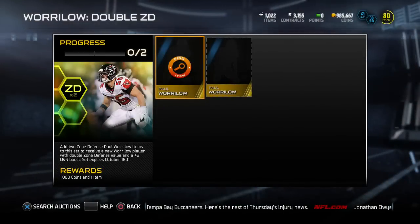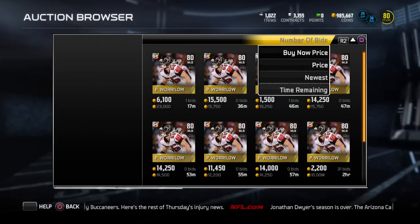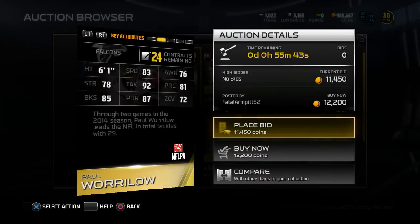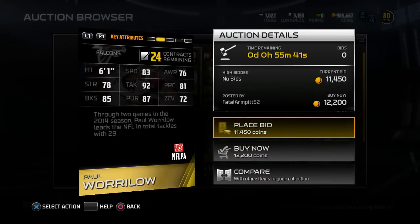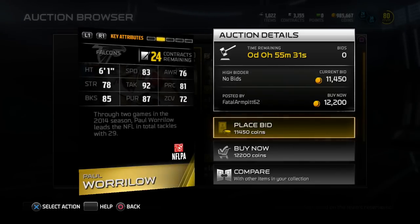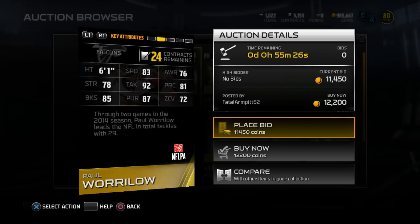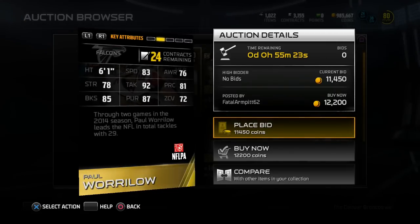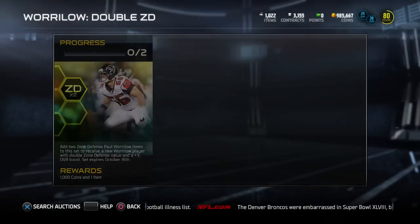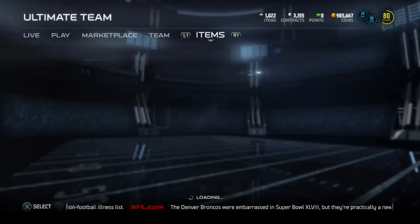The main point of the video was Pack and Play, giving you guys the announcement that it's coming. Right now we also have a Paul Worrilow, which is the new Rising Star. Paul Worrilow is a really good middle linebacker — he was a really nice budget squad player in Madden 25. Now we have his Rising Star card here: 83 speed, 92 tackling, 85 block shed, 87 pursuit, and 72 zone — which will definitely get upgraded as you upgrade him in the set. If I end up doing the set, I'll show you that.